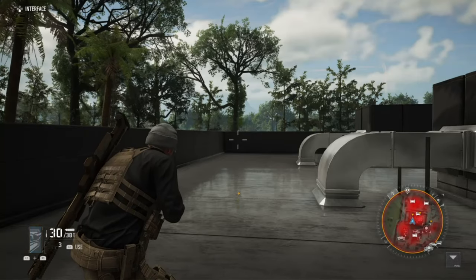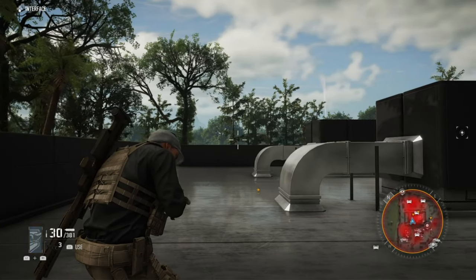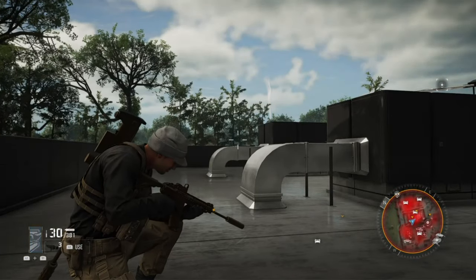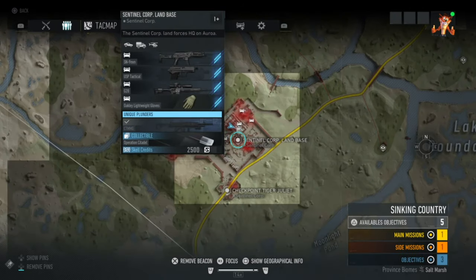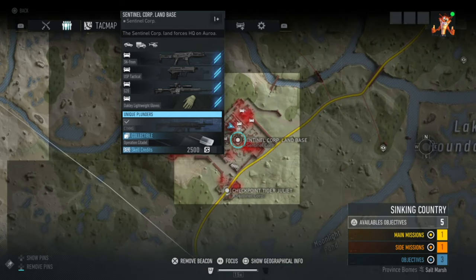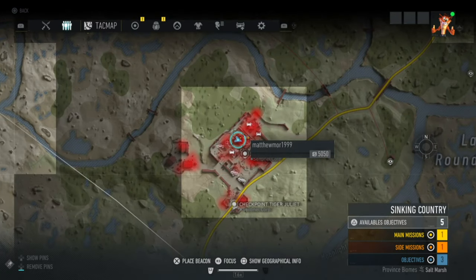What is up guys, it's from School Systems, and today we are doing another video on Ghost Recon Breakpoint. This is the blueprint for the CT MMG. What you want to do is come to this place in Sinking Country, south of the border — it is right here at the Central Corp land base, so that's where you want to come.